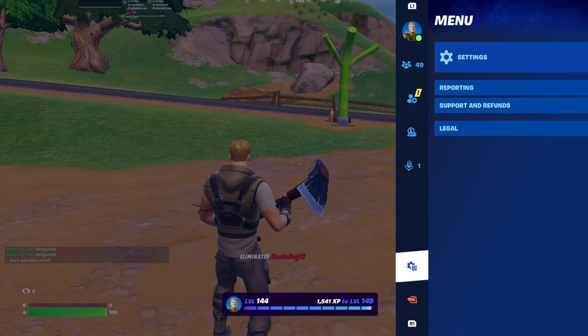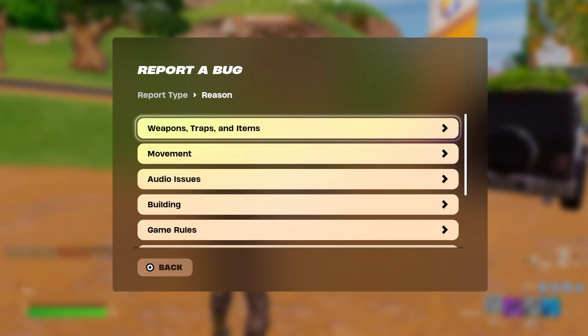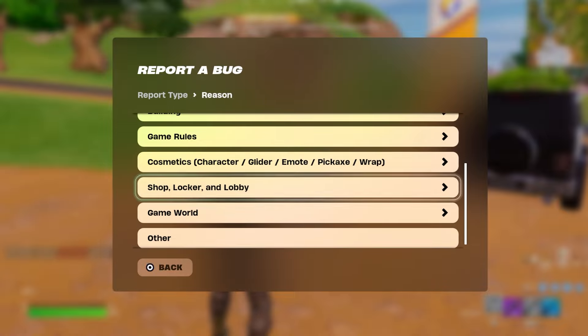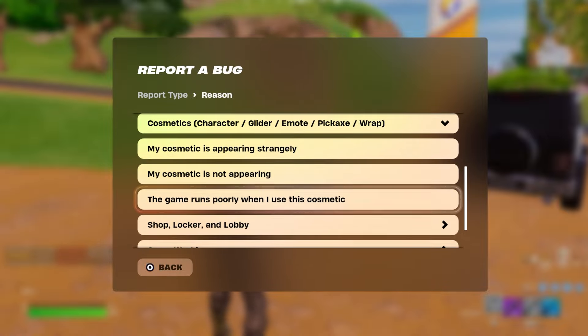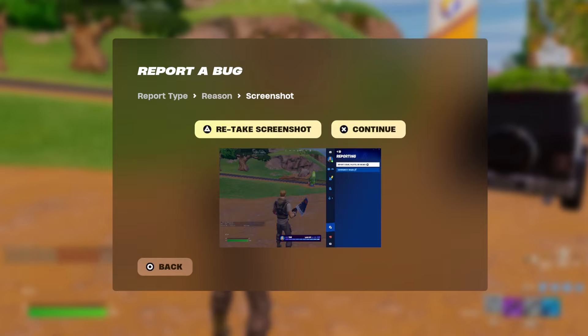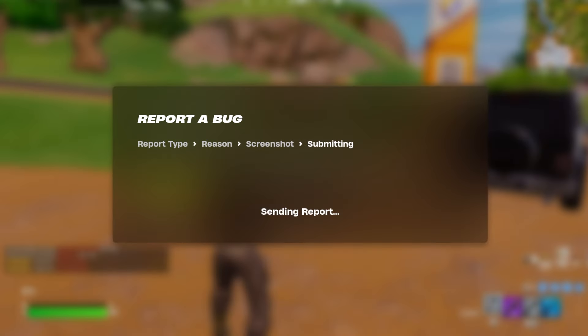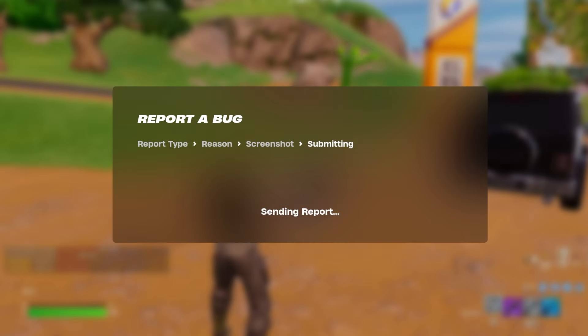What you're gonna want to do next is go to Reporting — Report a Bug, Player, or Island — and hit Report a Bug. Then scroll down to where it says cosmetics, character, glider, emote, and wrap, and say 'my cosmetic is not appearing.' Click on that, hit Send, and then accept. That'll basically tell Epic that your V-Bucks are not appearing, so you send in that report and then we're ready to go.